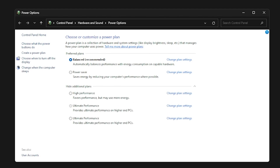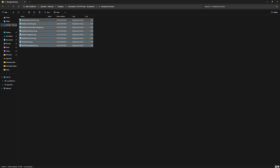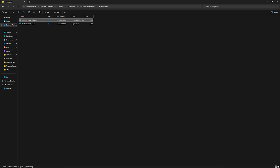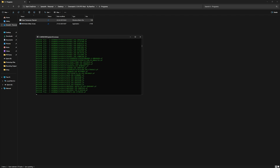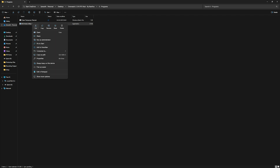Click Show Additional Plans — it should have added Ultimate Performance; select that and close. The next step is disabling unwanted services. Double-click and disable every service listed except Bluetooth and printer services — leave those two as they are. This will help boost your FPS drastically. Last in the pack are useful programs — run Clean Temporary Files as administrator, press any key, and all temporary files will be deleted.